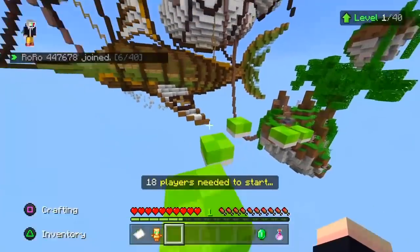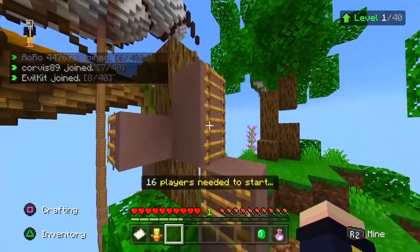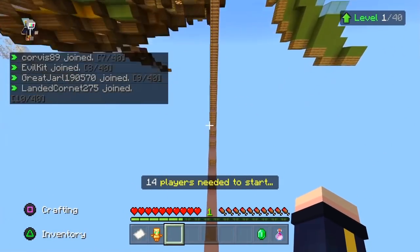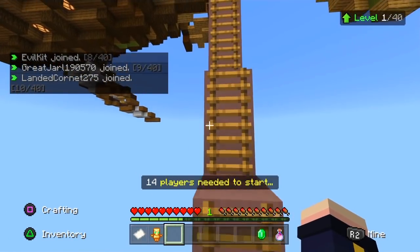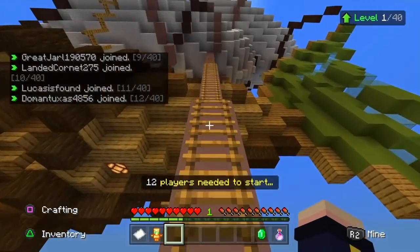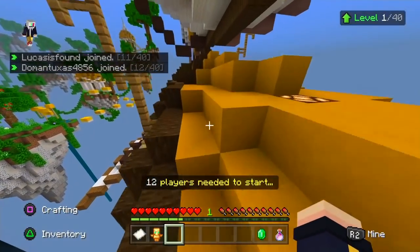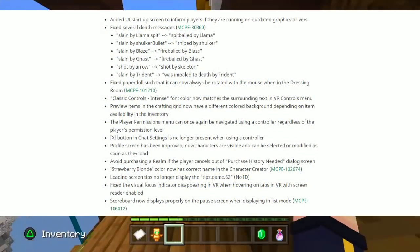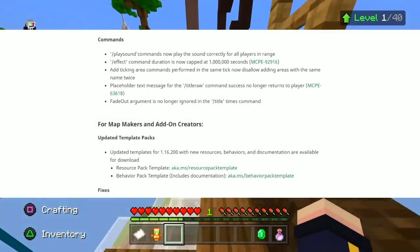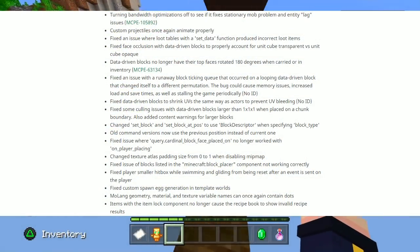Everything else from here — the user interface, commands, fixes for map makers and add-on creators, block components, etc. — I've linked all the screenshots on screen now so you guys can read them. The full link to the Minecraft feedback article regarding the 1.16.200 is linked down below if you want to give all the technical stuff a read for yourself.